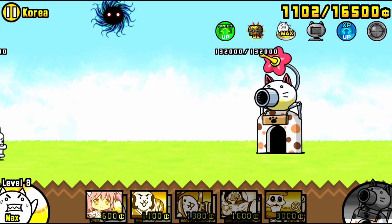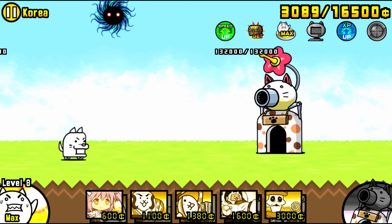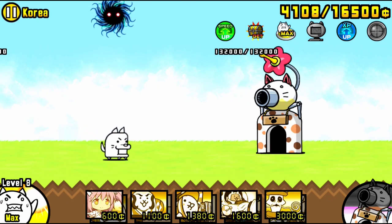As soon as you start, turn off CPU, turn off Sniper right away, make sure the Doge is close to the base, get ready to start stacking.